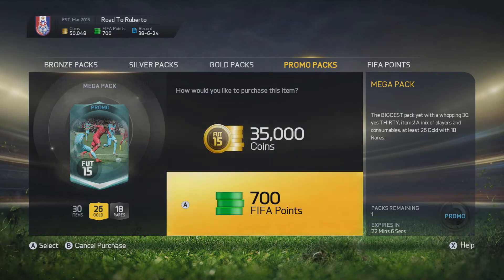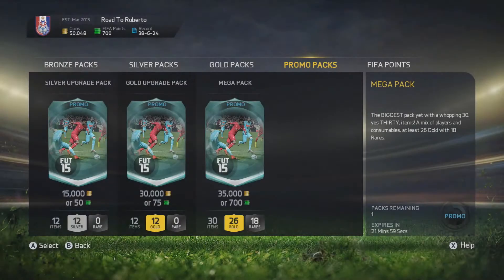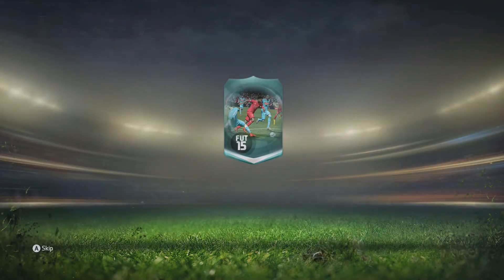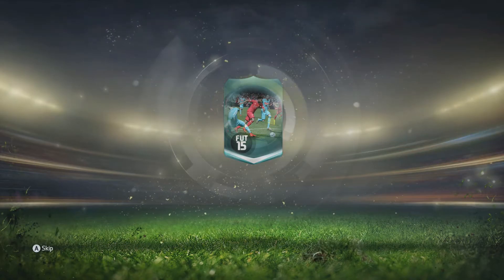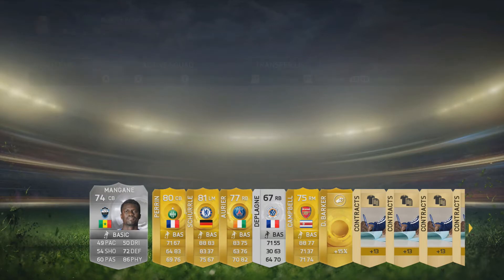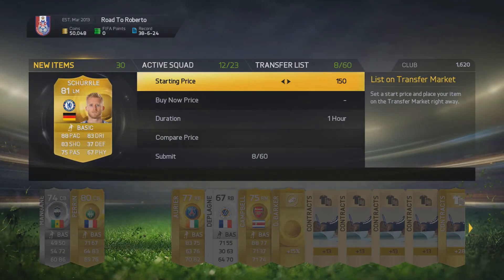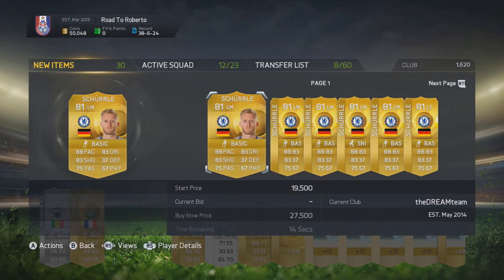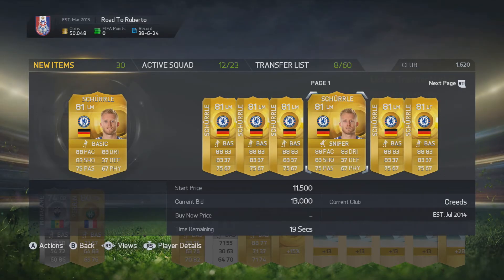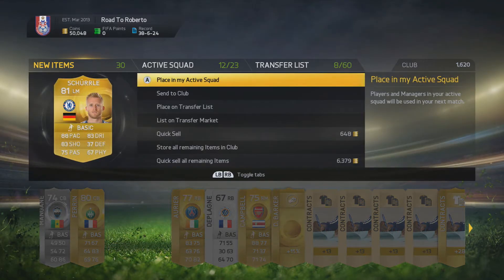Here it comes — what can we get in our final of the four mega packs you are allowed to buy? I am not pressing yes to create suspense. We get ourselves a Sha la la, which again is a really good pack. He is around 15k to 20k, but as a player he is great to get in our club.